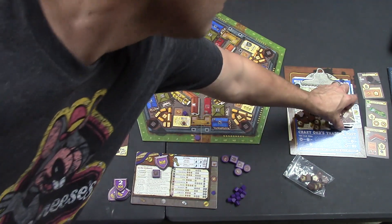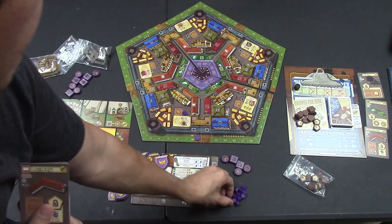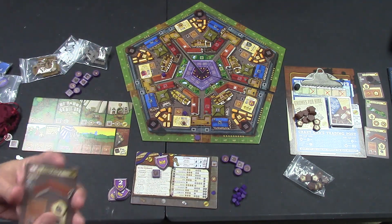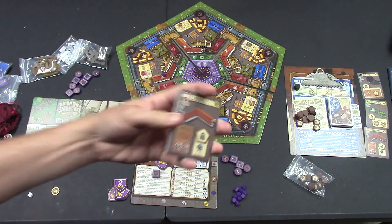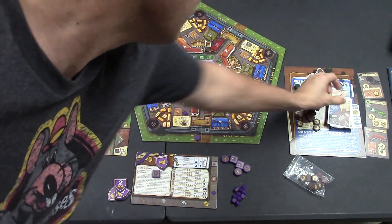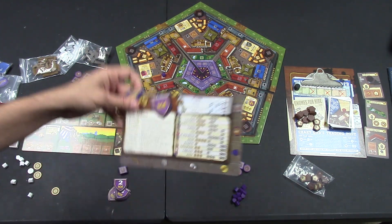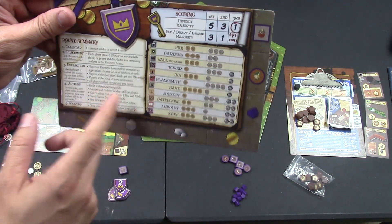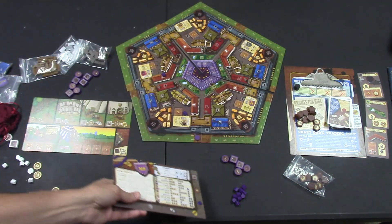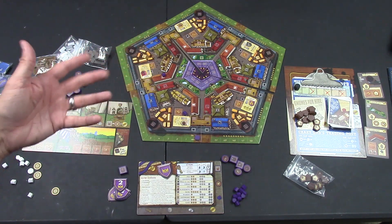If you build a building like a library, you can put your worker on any one of the libraries wherever you want. You'd place this card next to you as a worker placement spot for use next round. You can also build walls — walls cost three wood and three stone, and you can build in any of the gray areas around the board as long as there are spots available. You're only doing one of these actions per turn.